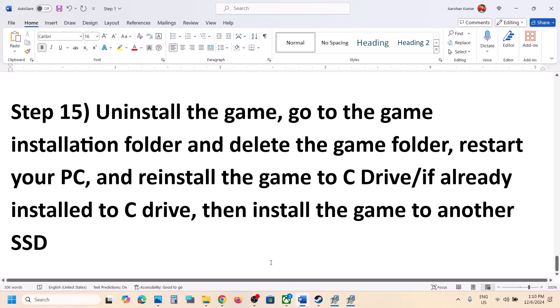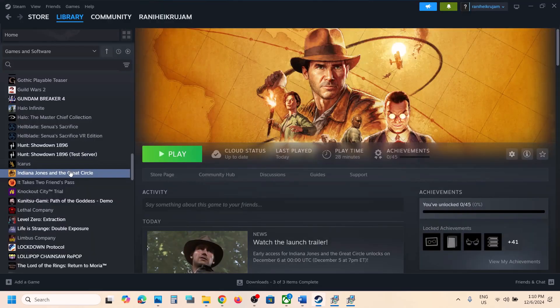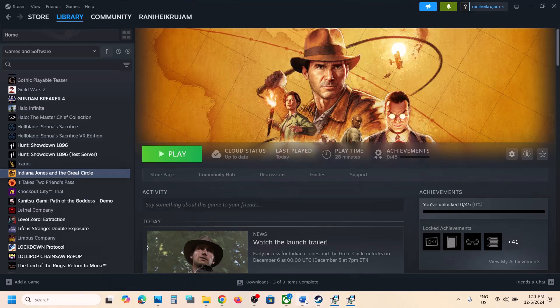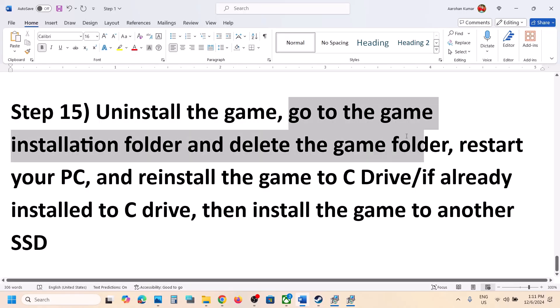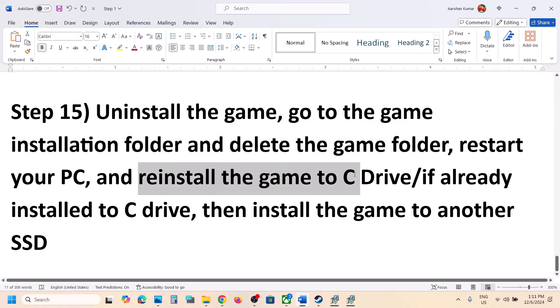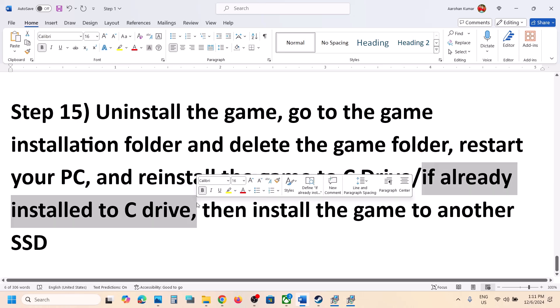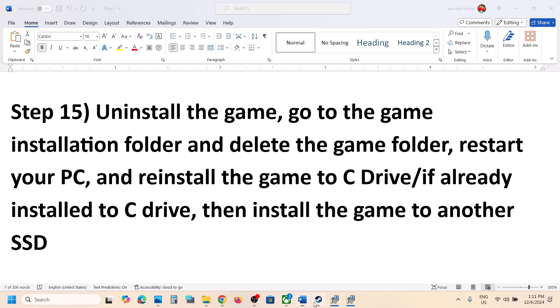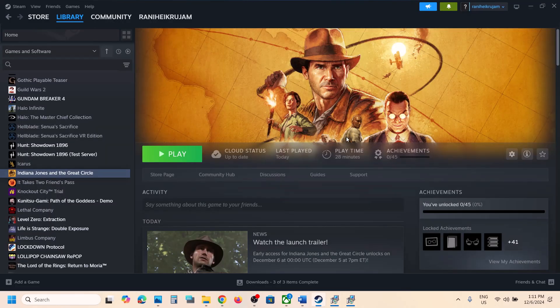The final step is to uninstall and reinstall the game to a different drive. Right-click the game in Steam, select Manage, then click Uninstall. After uninstalling, go to the game installation folder and delete the remaining game folder. If the game was on a different drive (D, E, or an external drive), try installing it to the C drive. If it was already on C drive, try installing it to another SSD and check. One of the steps shown in this video should help you run the game successfully on your Windows computer.